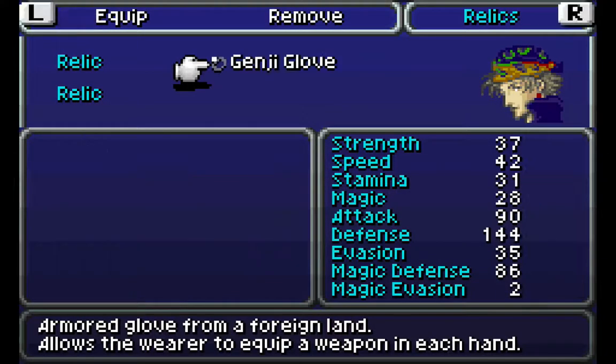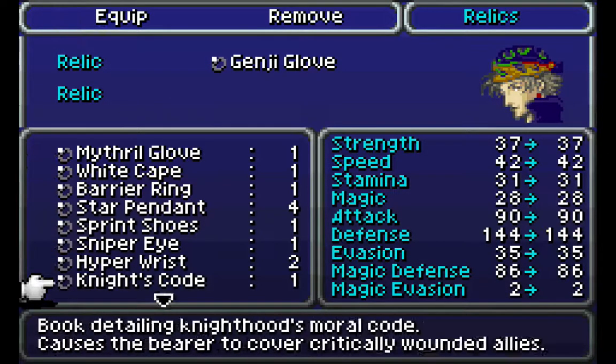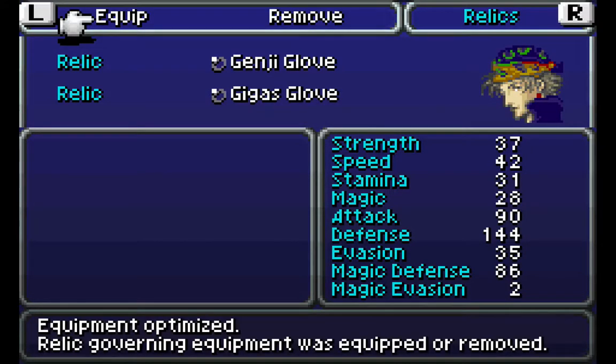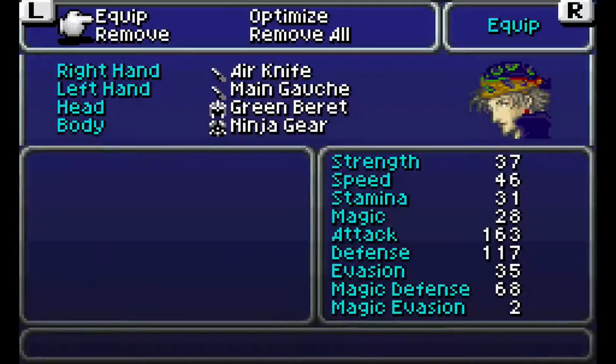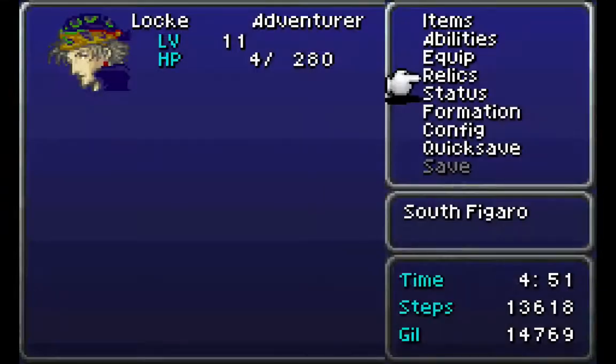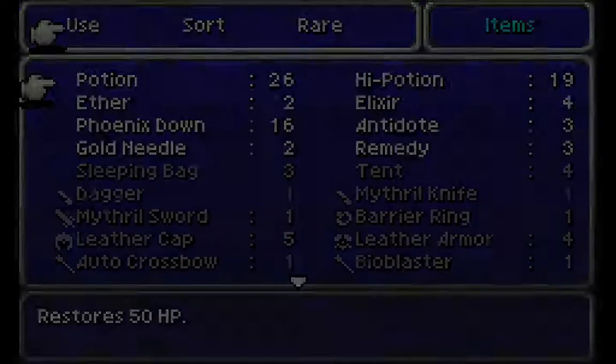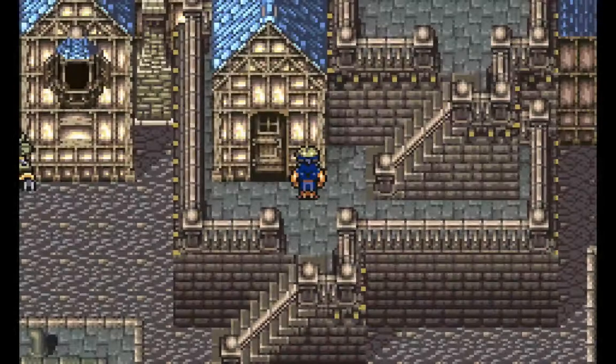We want to give him the Genji Glove and the Gigas Glove. Now we can double our attack power, which is fine. It'll be enough for what we need in this area. And let's give ourselves a couple potions to recover. I have plenty of potions. And we are in the back row.